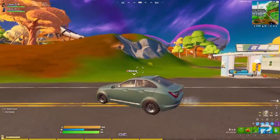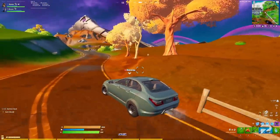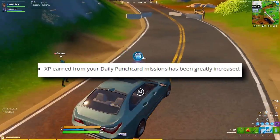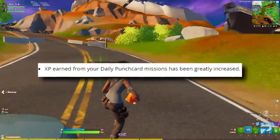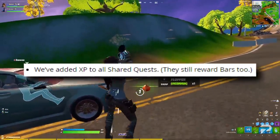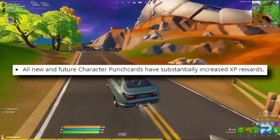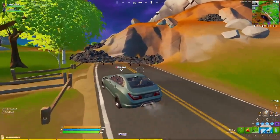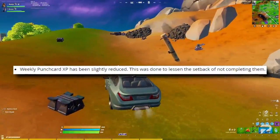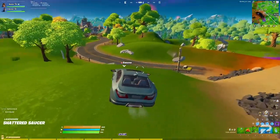On the subject of challenges and XP, Epic Games has acknowledged that the XP situation is less than ideal this season. To help players reach the now released super styles, the XP earned through daily punch card missions has been greatly increased. All shared quests will also have XP rewards as well as their bar rewards. All new and future character punch cards have had substantially increased XP rewards, so completing those is a good move. Finally, weekly punch card XP has actually been reduced, apparently to lessen the setback of missing them.